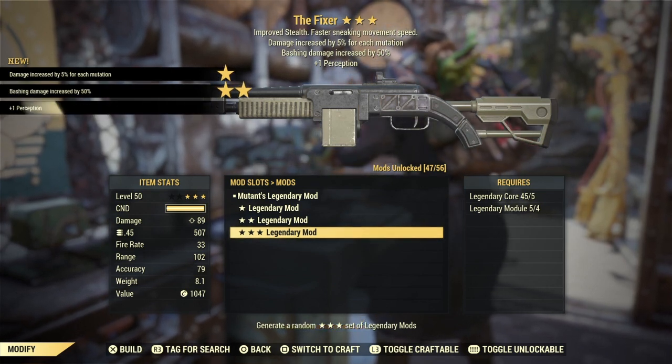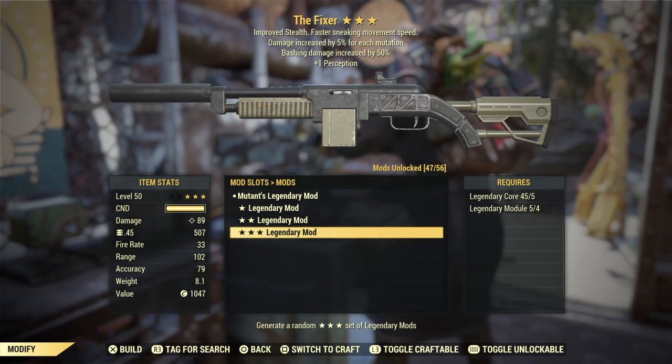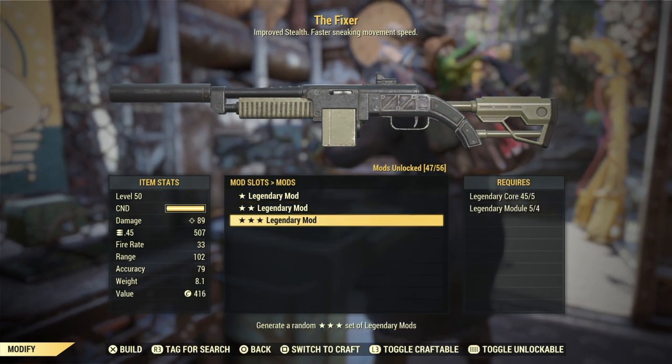Mutants, bashing damage, one perception. Whenever I see bashing damage, that's an immediate scrap or re-roll — there will be no such thing in my vendor inventory or my stash. They should get rid of that particular perk.